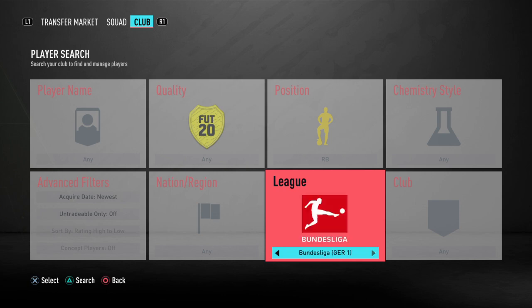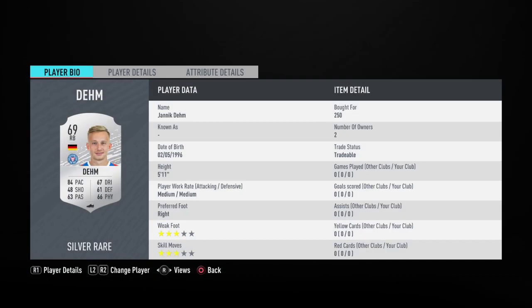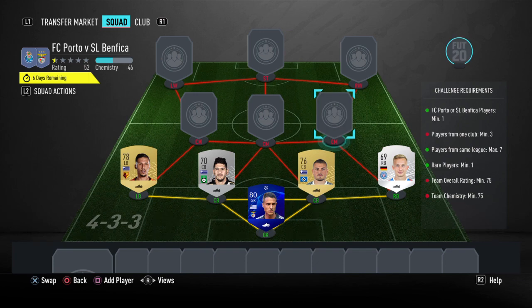Now I'm going to go to Bundesliga 2. This is going to be a silver and it's going to be our rare player. It's Dehm — D-E-H-M — that is Yannick Dehm, and he's 250 coins. I bidded on him but he's quite an easy one to get.